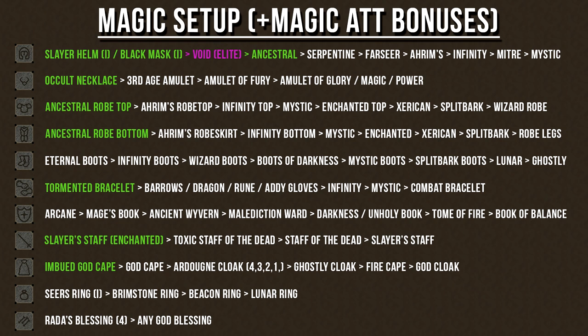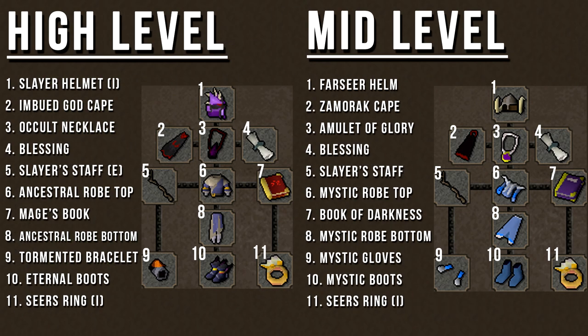For a magic setup, I've highlighted some of the best armor choices in green on the left-hand side, and the items to the right are very good alternatives. I've created example armor setups for both higher and lower level players — feel free to use it as a reference and don't be afraid to swap things out depending on your needs.